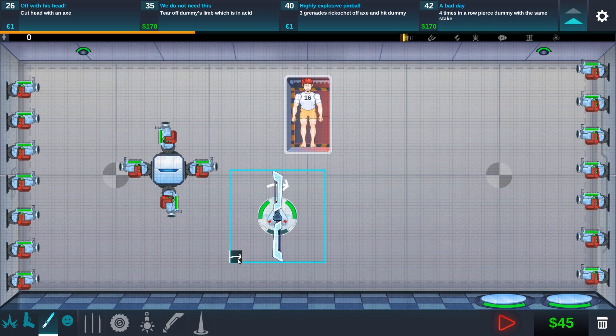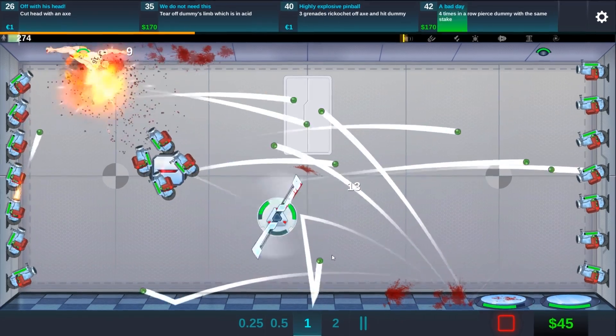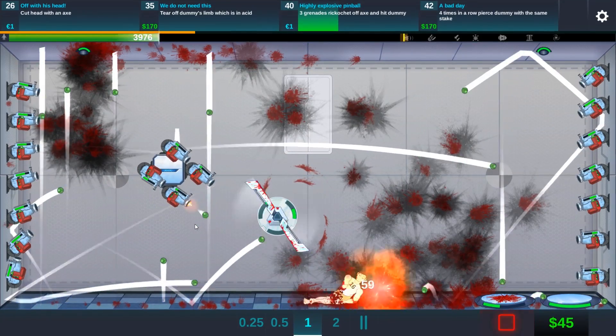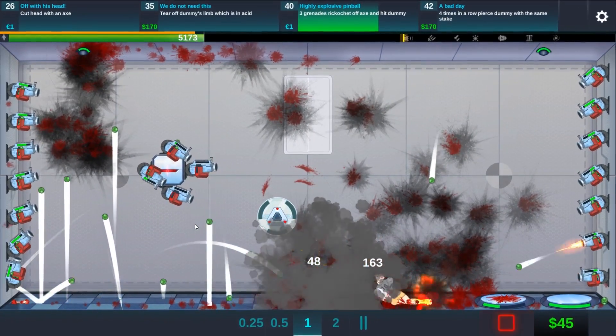I'm going to rotate this one and the jump pads are going to launch him to the left side. He has to be hit on the same spike. Here's one ricochet — can we get another one? There's another one. We need one more — come on, we can get one more ricochet, right? Why are we so close every single time with these damn grenades?